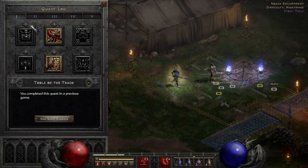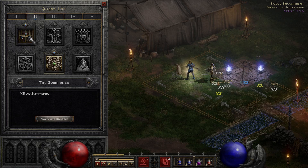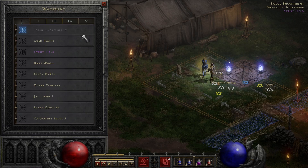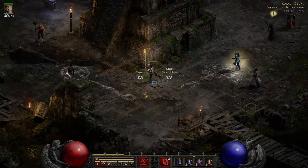I don't think we have anything we're missing for nightmare. We are missing Radament's Lair. We also didn't kill the Summoner, because it doesn't matter. Let's go to Act Three and talk to Ashira and see what she wants.